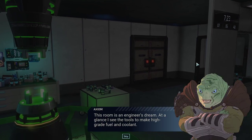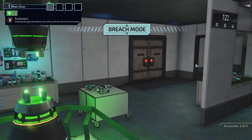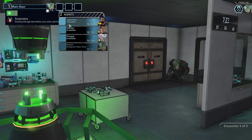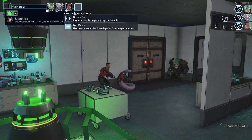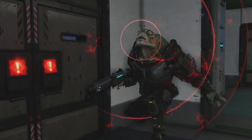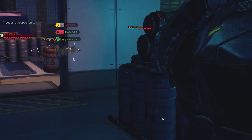Minimum damage — might as well use one of our healing kits because why not. It looks like this chemical plant is more about experimental batches than mass production. This room is an engineer's dream — at a glance I see the tools to make high-grade fuel and coolant. Entering through here marks your units until the end of the encounter — equally bad, but hopefully we can scare the enemy. Time for one medipack. All right — a trooper, a berserk, and another trooper. Might as well start with the trooper. Done deal.